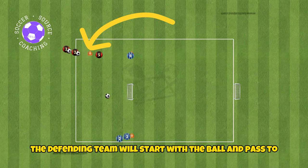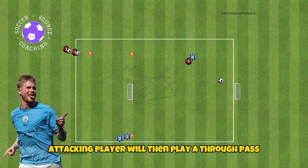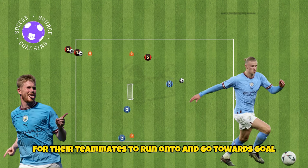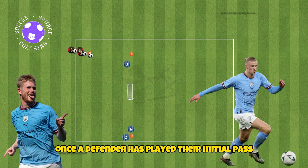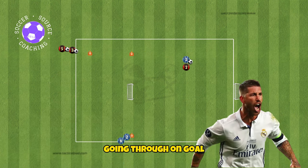The defending team will start with the ball and pass to an attacking team player on the opposite side of the pitch. The attacking player will then play a through pass for their teammate to run onto and go towards goal. Once the defender has played their initial pass, they can begin their recovery run on the attacker going through on goal.